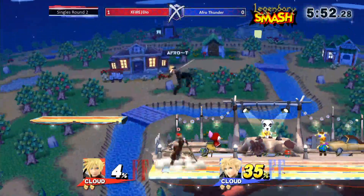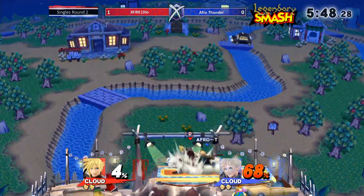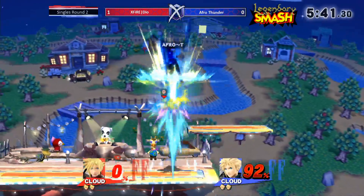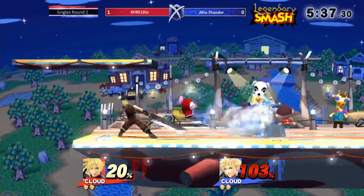We got that nice Saturday night Smash flow going. Dio just juggling Afro Thunder with these up airs — with a nice side tilt. 80% in 15 seconds, guys. 15 seconds. This is a very, very good advantage for Dio right now. If he gets a limit break, a lot of these moves will kill.